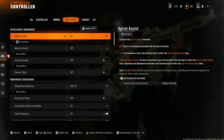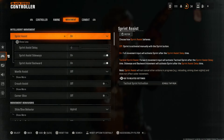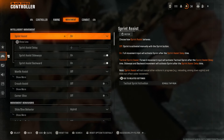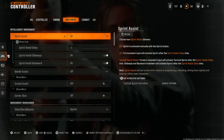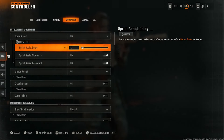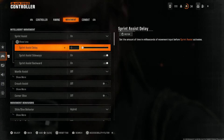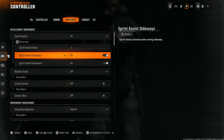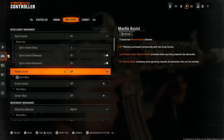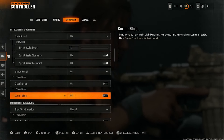First up in movement we have the sprint assist option — I have mine set to on, it just feels the most snappy and responsive. I have the assist delay at zero, so sprinting starts instantly as soon as you're walking. I also have the sideways and backwards sprint options turned on. Mantle assist I have turned off — I don't want to climb anything unless I'm in control of it. Same with crouch assist and corner slicing — I don't want the game moving for me.